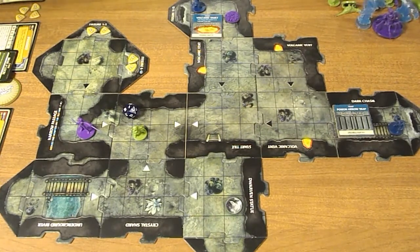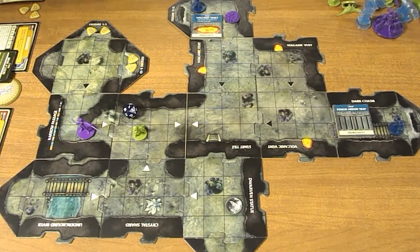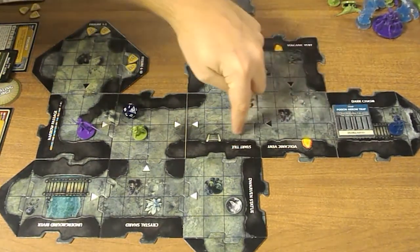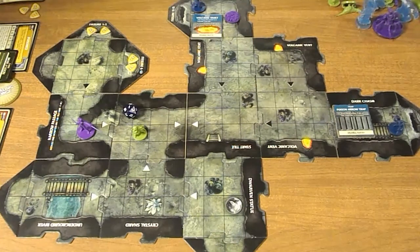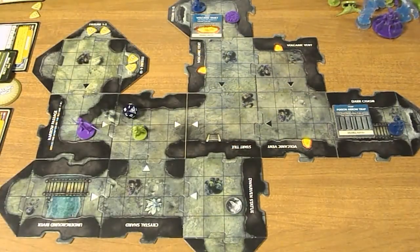During the villain phase, the Spider Swarm automatically damages Boerenor by one, and then the Volcanic Vent goes off and damages both of them by one. I need to either get rid of the Volcanic Vent or start moving fast. Boerenor could get out of the range of the Volcanic Vent, but then he'd be near the Archer. That was the Volcanic Fault activating. Back to Regis — he's poisoned so he takes a damage, and he only has two hit points left. He could take a damage at the end of his hero phase to get rid of Mark of the Wolf.